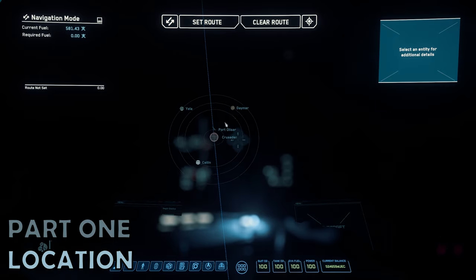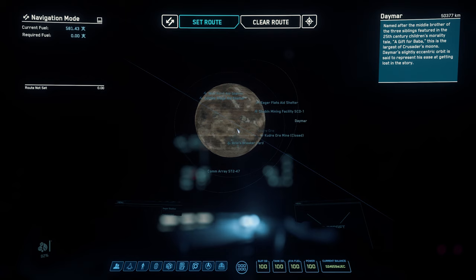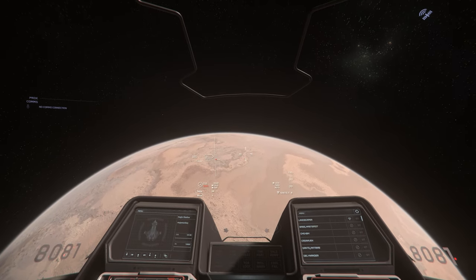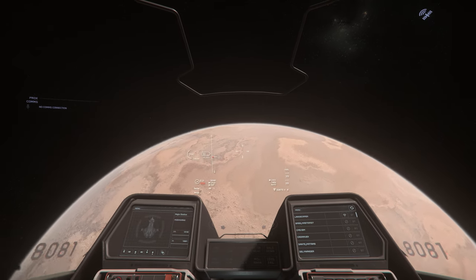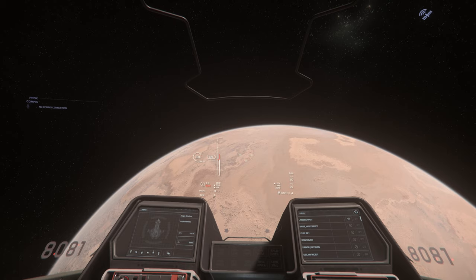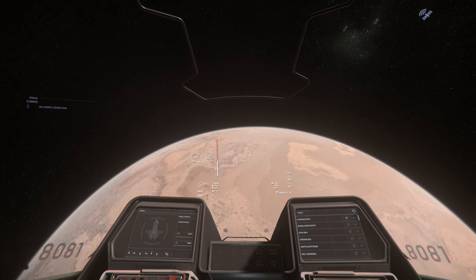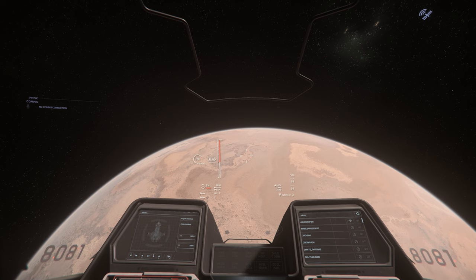Part 1: Locating the Javelin Wreck. You'll find the crashed Javelin in the Stanton system, set against the sand and hills on the moon of Daymar. Daymar orbits the gas giant of Crusader. Nearby you'll find sand dunes and some more rocky terrain. There are a few guides out there for locating the wreck, but generally speaking you'll fly to orbital marker 3 overhead Daymar, and then orient to the moon.